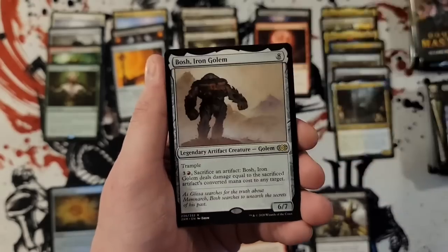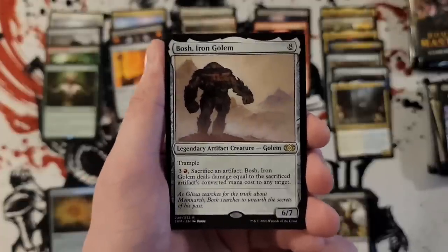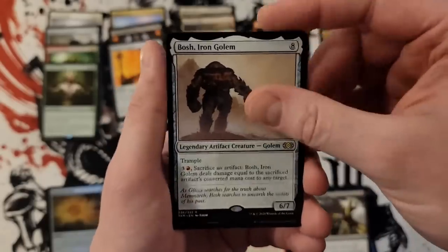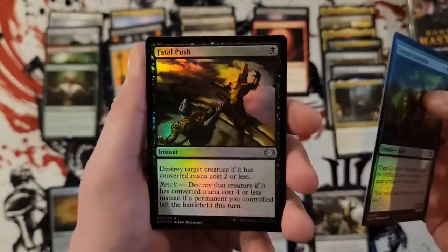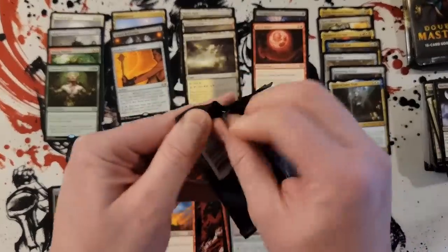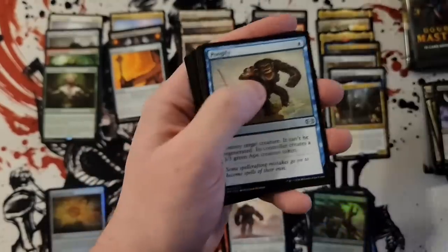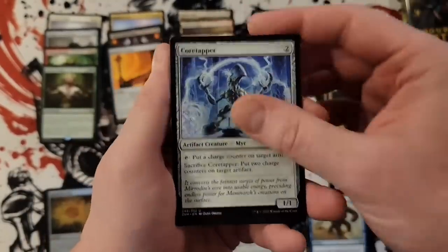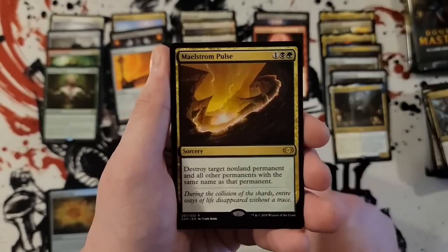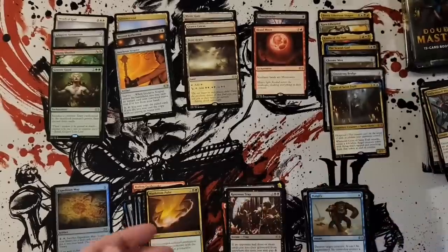Fulminator Mage, Bosh Iron Golem — hey, box and Bosh! I am not doing a battle here, casting cost doesn't matter. Oh, a foil Fatal Push! Punga Fire, Ravenous Trip, Maelstrom Pulse — and wow, still no foil rare or mythic foil.